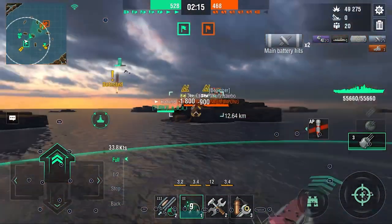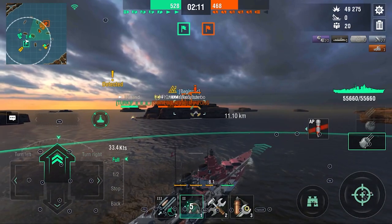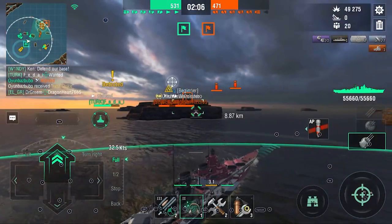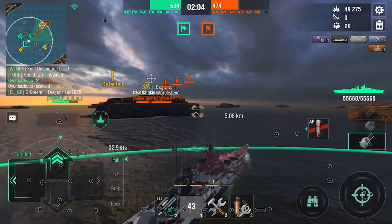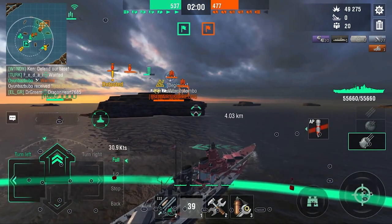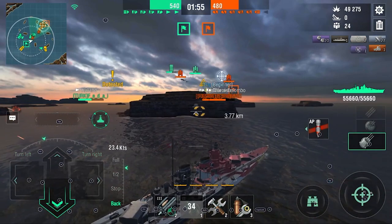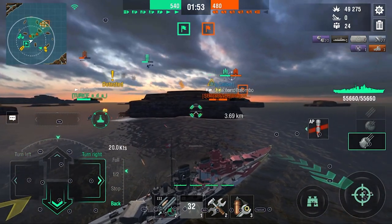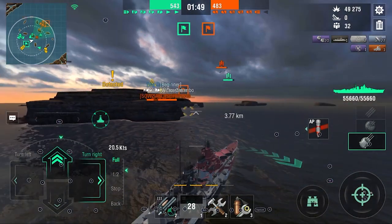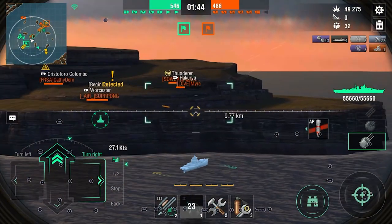Why can we do this? First of all, the Shimikaze is dead. Second, we know there are no enemies on the right or left side — pretty much the whole enemy team is in their base. We have the Thunderer, the CV, the Worcester, the Colombo — pretty much everybody's there. Now we spot somebody who is a priority target as soon as we get to position. We are spotted, but I don't think the enemy team is expecting what's going to happen.